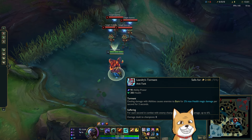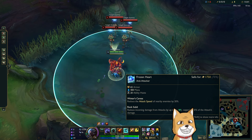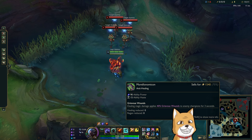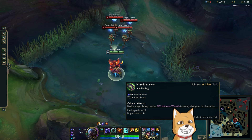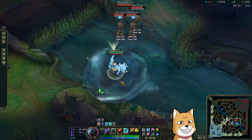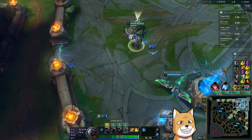Essentially we went Liandry's because Liandry's is the best AP item in the game. We went Frozen Heart because we had a Volvrick and an Aatrox on the enemy team that were very prevalent, so this item made a lot of sense - it reduces attack speed and both Volvrick and Aatrox are attack speed reliant. Then Riftmaker for more damage, Morello because they had too much healing and Udyr applies Morello extremely well, and then Nashor's because that was the gold we had.